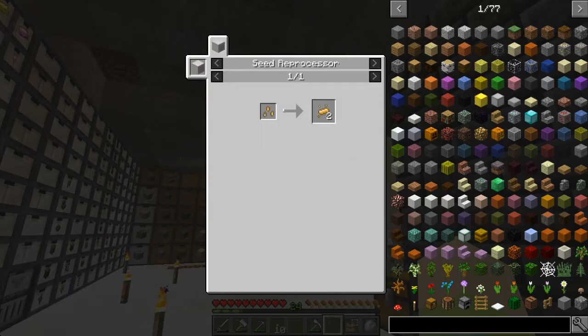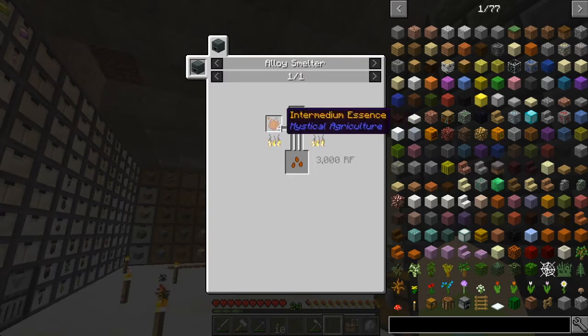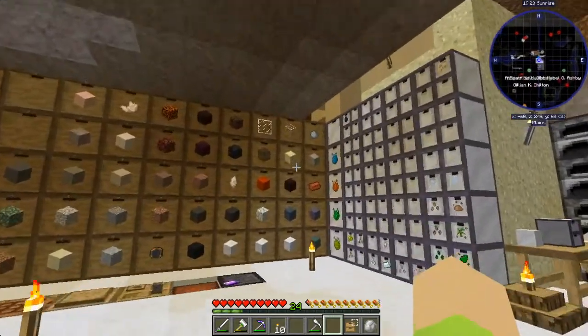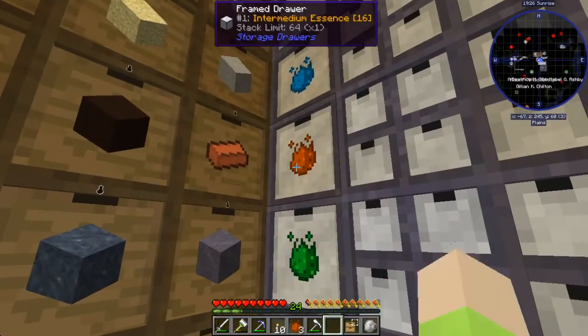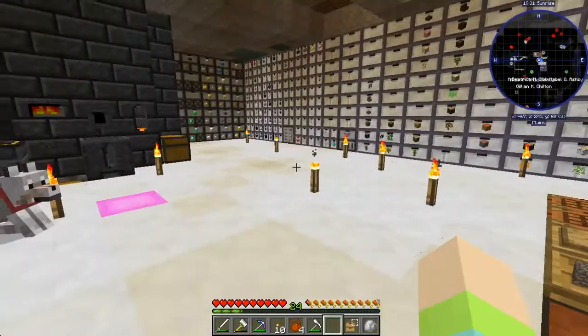I actually wanted to see if we could make the seeds. For the seeds we need four constantan, which we have, superium which we do have, and then a tier four crafting seed. To make that we need to use the tier two and intermedium to get the tier three. So let's do that real quick — tier two crafting and four inferium. If we can get this growing it'll be a lot easier. Do I still have the tier two crafting seed on me?